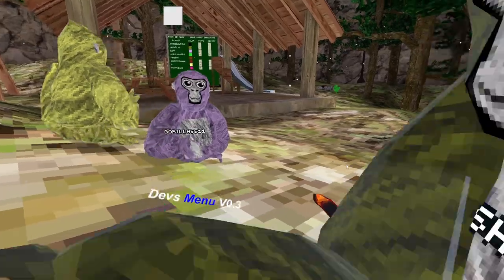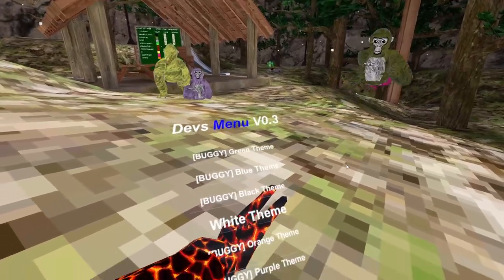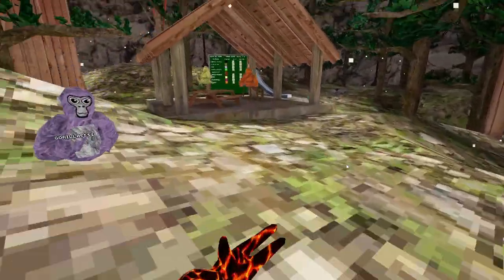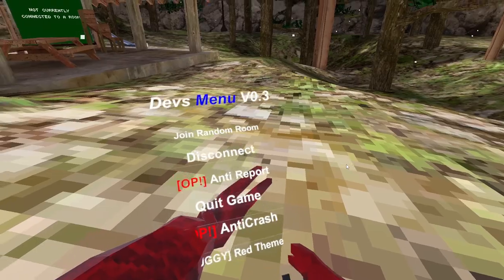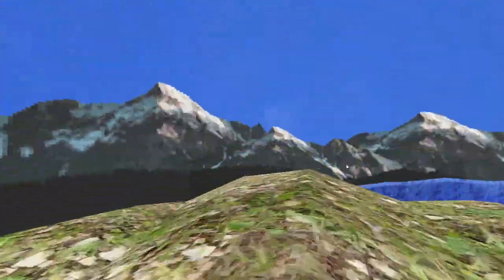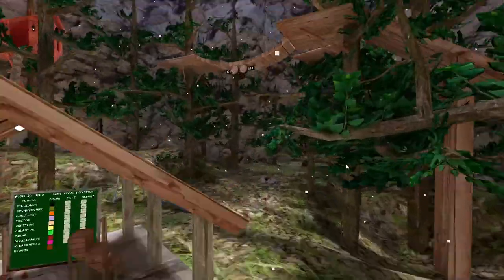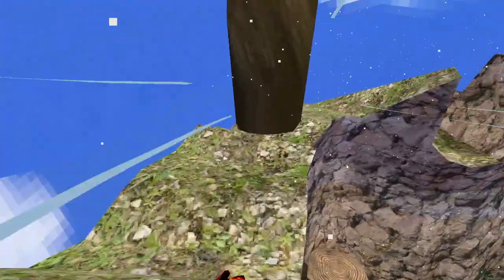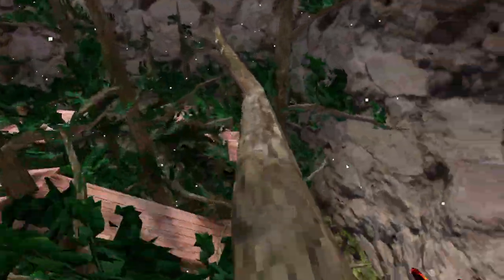My second most favorite mod on the list is Air Monkey. If you don't know what that is, you're about to be surprised. You hold your grip and boom — you can fly in the air with wind turbines, or whatever you call them. It's pretty cool. You do need to be in a server so it doesn't break. Unfortunately it does break Ghost Monkey and Invisible Monkey, which is kind of sad.